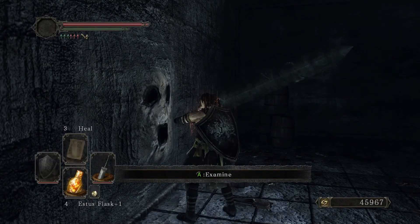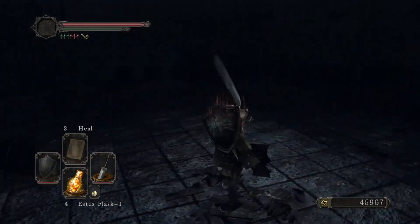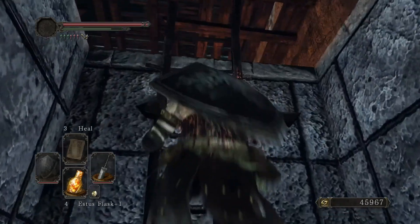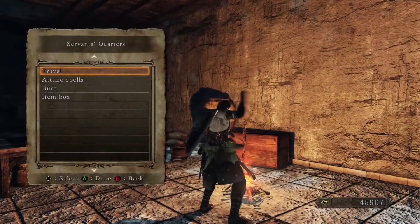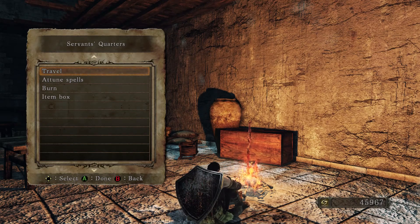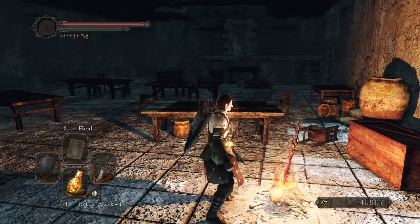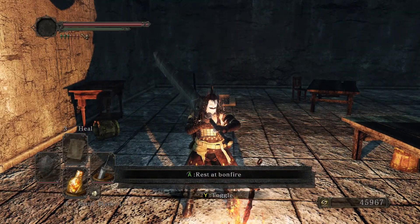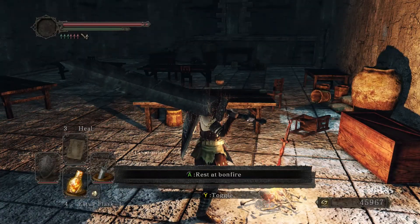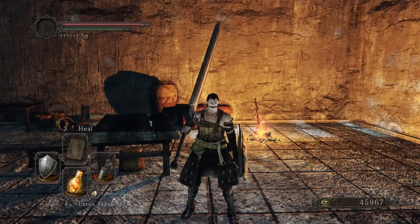I'm not going to use this right here, but what will happen if you pop a Pharros' Lockstone in here is I believe an illusion will pop up and behind there is — let's see — maybe Belfry Luna or something like that. There is a gargoyles fight actually on the roof with four gargoyles — so twice as bad as the one in Dark Souls 1. And there's also the bell covenant there. Now there are servants — actual players — who will try to invade people that are trespassing in that area and trying to ring the bell. It's dangerous; you're probably going to get invaded almost definitely. By this point there's not that many people playing Dark Souls 2, so there's a good chance you won't — but do be prepared for that.